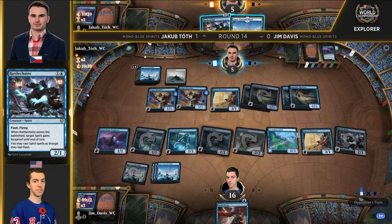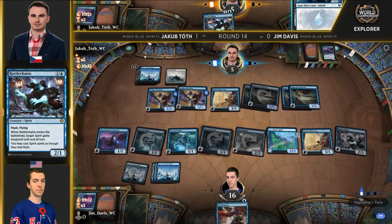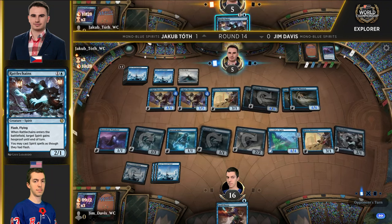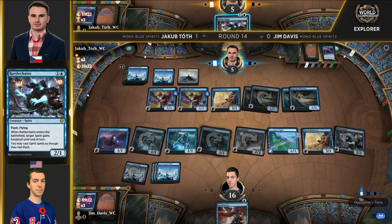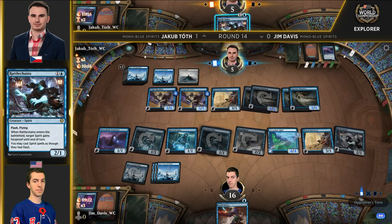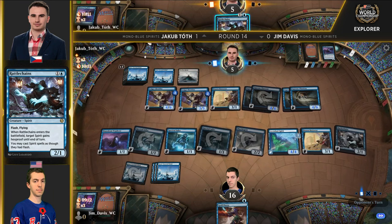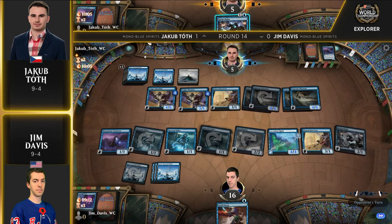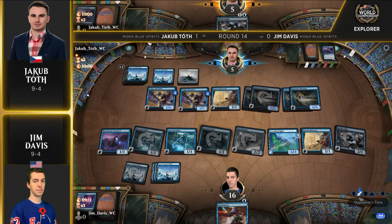There's that land drop. Faceless Haven is huge here — it's not really going to be blocking anything. Looking at Jim's side, it's all flyers. What is it, an 8/7? Technically that's a two-turn clock. He would still have mana for Rattle Chains, but it would leave Jakub a little more vulnerable to Mana Leak-type effects and other counterspells. That may be too risky.